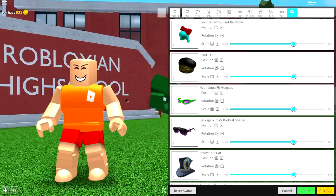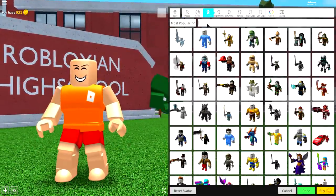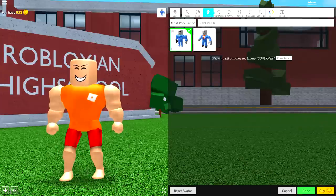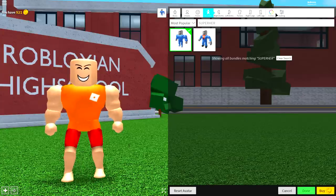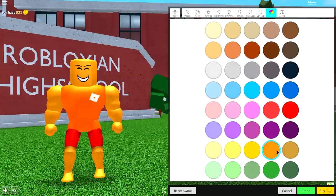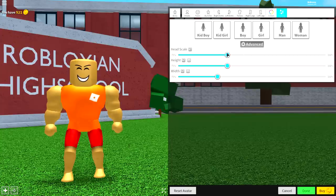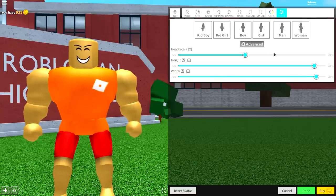Step number two, guys, is real simple. We need to change our body shape because the Thing is absolutely massive. So, to do this, guys, come to the body selection, come to Bundles, and up here, just search Super Hero — just like that — but make sure you spell it right. And equip this one on the left right here. And once you've done that, guys, come over to the color selection and just click this color for a second — either one, it doesn't really matter. We will come back and change it in a second. Come to Scaling, click Advanced, make the head scale slightly bigger, make the height almost as tall as possible, and make the width very wide like that.